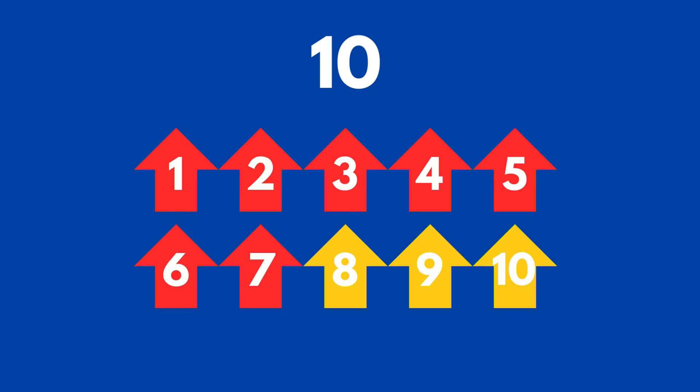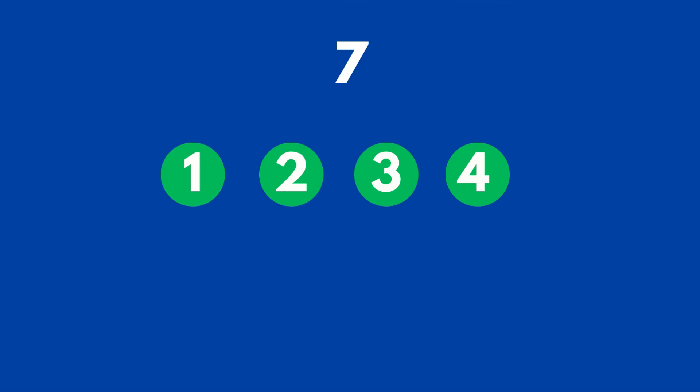We have seven arrows but we want to have ten. How many more arrows do we need to get to ten? If we take seven arrows pointing up and add in three more, then we have ten arrows pointing up. Great job — that's a lot of arrows!